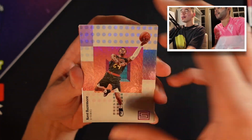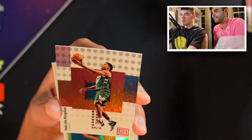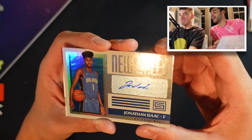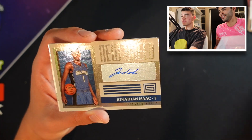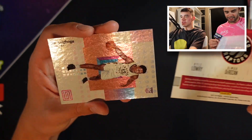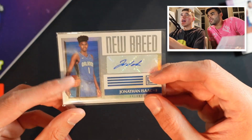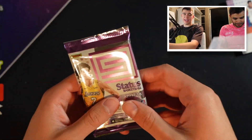We got Kent Bazemore. I think I see our auto in the back. Victor Brogdon. Jonathan Isaac - is that a rookie auto? Woo! I mean, he has a chance still. He's been injured. That's a pretty nice hit though. It's not the top rookie we wanted, but it's not like Mason Jr. or something like that. Jonathan Isaac. And then we got this Raptors card - that's kind of cool if you're a Raptors fan. We got our auto, folks - Jonathan Isaac. The Magic are coming, they just got the first pick. But he's been so injured. And he was anti-vaccine or whatever.